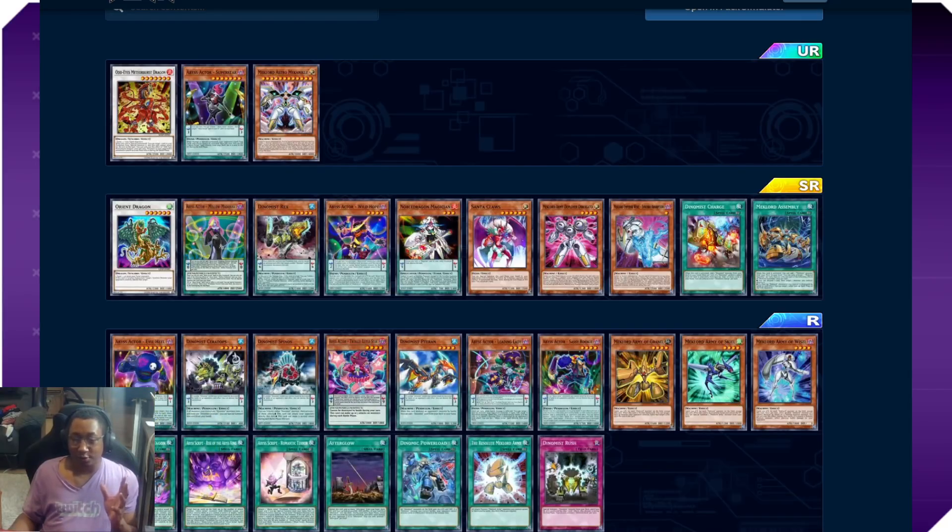Santa Claus is good if you're a tournament player and could use one or two for the side deck, but other than that there isn't much value here unless you intend to fully commit to playing Dynamist or Abyss Actors. That's it for me, guys — see you later in the week, and I'll hopefully have my setup a little more together. Peace out, see you tomorrow.